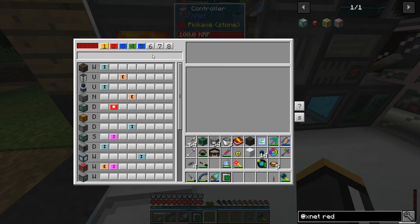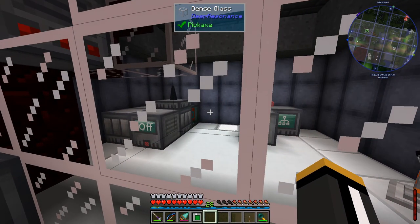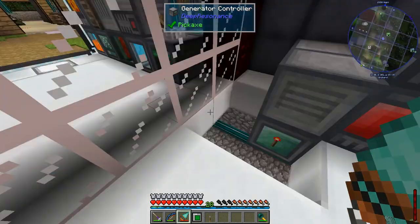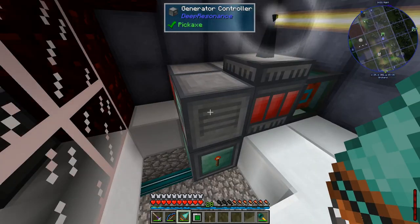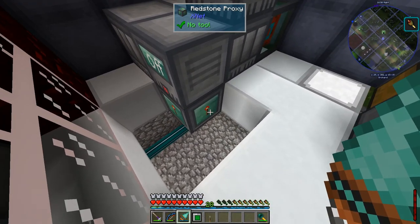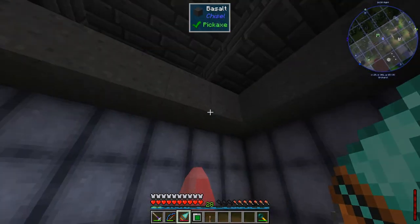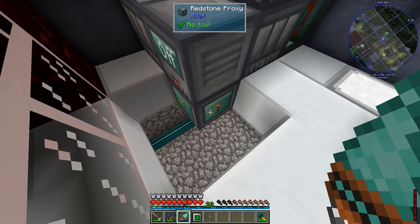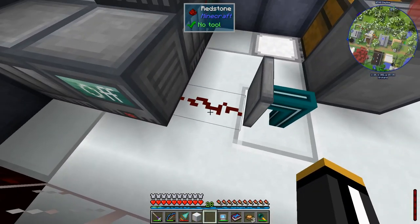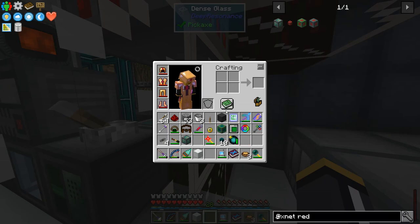Just to test this I'm going to change the parameters - we'll say 18 million just for now and we should see that thing kick in... we're not seeing it kick in. I put a lever on there and toggled it on and off and then it works. So I changed it back to 8 million - this is not outputting a redstone signal but it's still running. Apparently it needs a block update, and the redstone proxy from Xnet is correctly outputting the redstone signal but it's not giving a block update. The redstone proxy does not cause a block update, which apparently the generator requires in order to recognize that the redstone signal has changed. I have a connector going directly into a piece of redstone dust which is going right into the generator controller, because that does cause a block update when it receives a redstone signal unlike the redstone proxy.